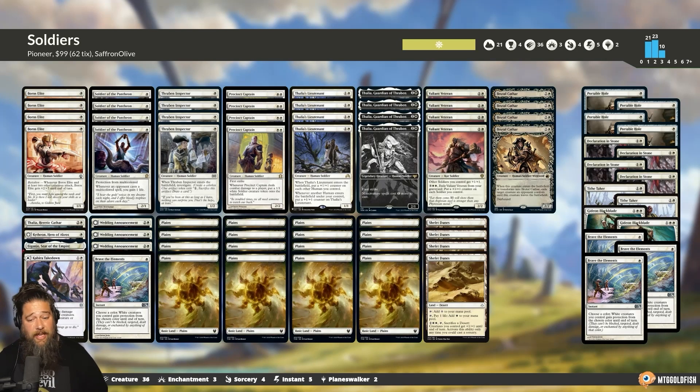The other thing I'd mention is I think I want to sneak another Brave the Elements into the main deck. It can be so powerful — in a mono white deck, giving your entire team protection for a single mana at instant speed is bonkers. It avoids sweepers, fizzles targeted removal, and there were games where we were begging to draw it to alpha strike through blockers. I don't think we can go four in the main deck, but two or three seems right. So anyway, that's Soldiers for Pioneer on a budget, that's Valiant Veteran — thanks for watching everyone, I hope you enjoyed it and I will talk to you soon.